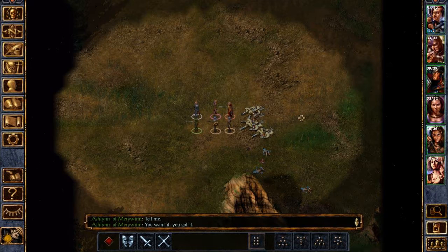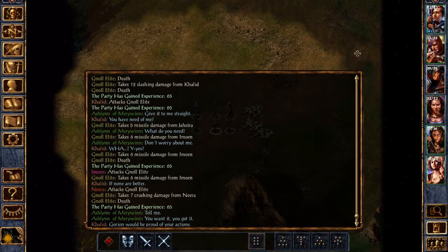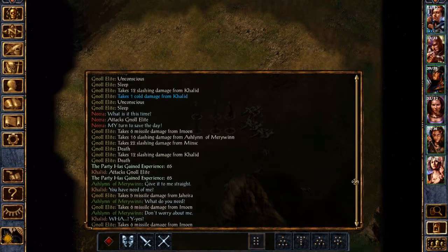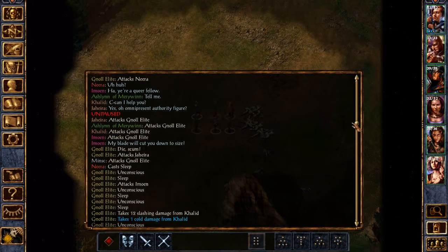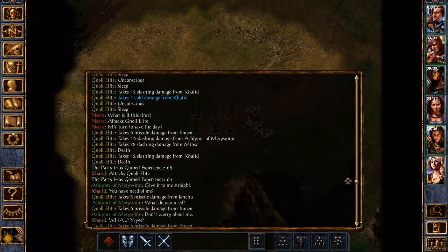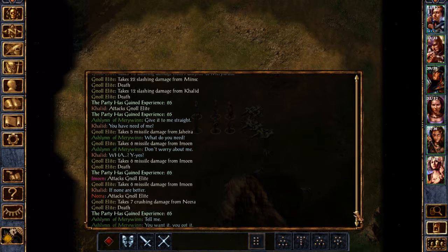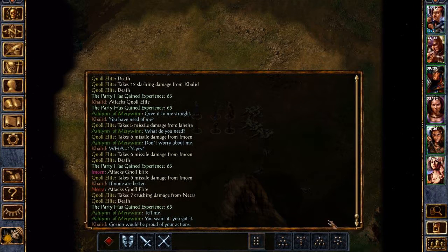Right. So, what were these? Gnoll elites. Gorion would be proud of your actions. Let's see — three fell unconscious. Four unconscious. That one died, that one died, third one died, and fourth one died. Imoen didn't actually hit anyone. Still — a handful of gnoll elites slain.